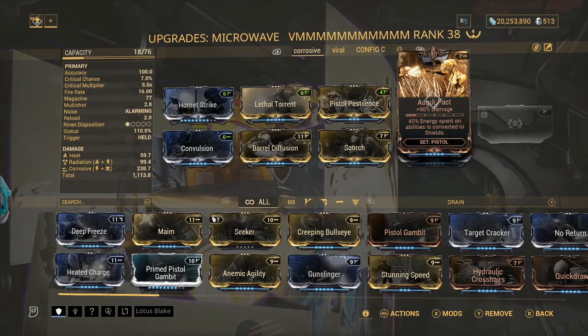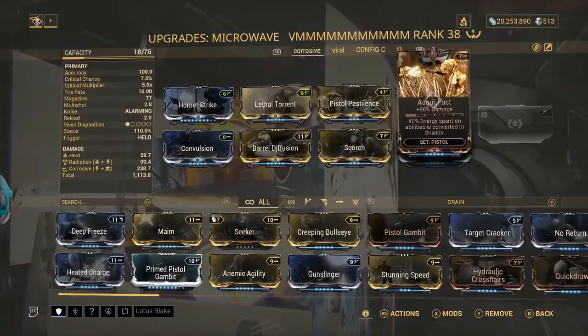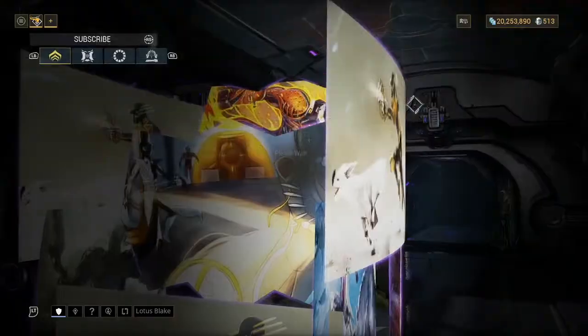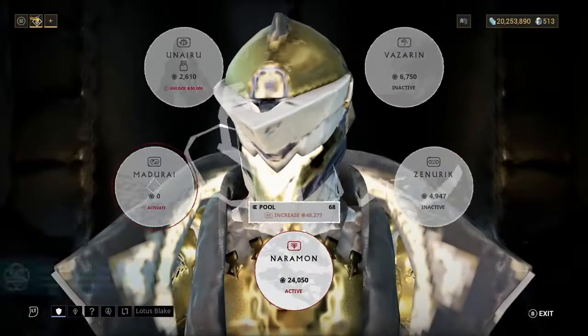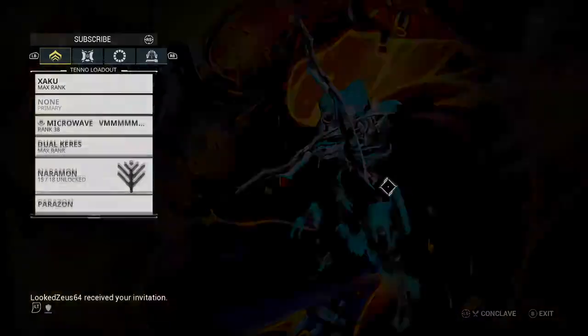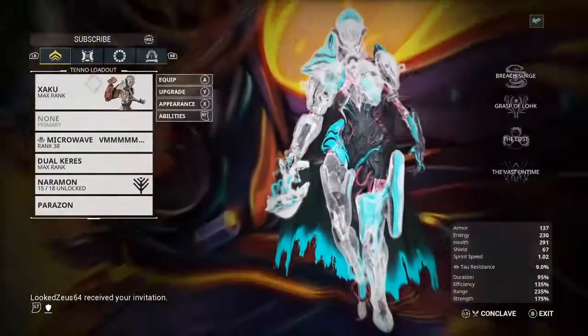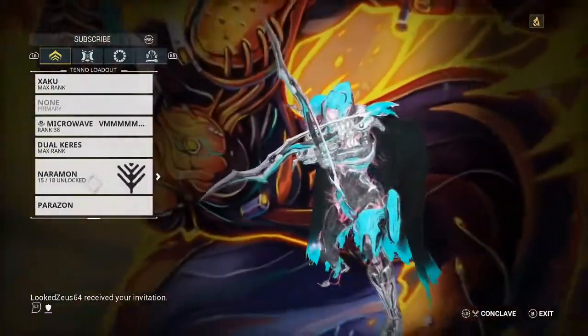Auger Pact is on here for damage, and also because it means I don't have to use any Auger mods on the frame. If I don't have Auger Reach, for example, I can just have Auger Pact on the weapon and still do shield gating from my pistol. For the focus school, I use Naramon — you don't really need Zenurik, but if you have Arcane Energize you should be good. I did use Zenurik in the video but I've been using Naramon since and it's about the same.